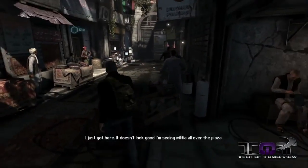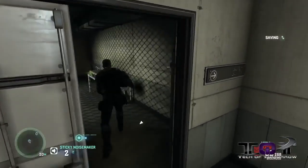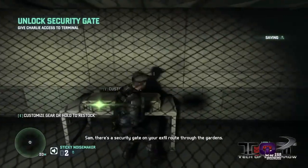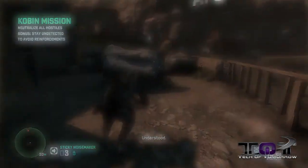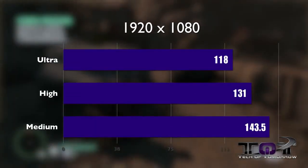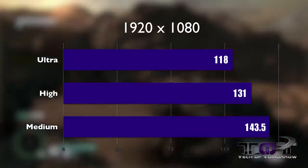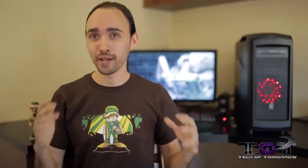Now when it comes to the game's look and feel, the environmental and character texturing is pretty good — nothing too fantastic, but certainly not below average. One of the real strengths is the lighting, which is really important in a game like this because the huge focus is hiding in the shadows. Playing the regular campaign on a mission with a lot of sunlight, on ultra settings we were seeing an average of 118 FPS, on high settings 131 FPS, and on medium settings 143.5 FPS.